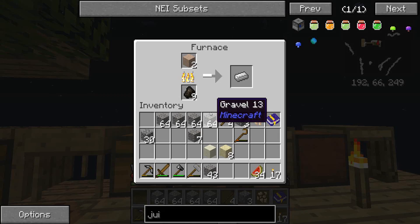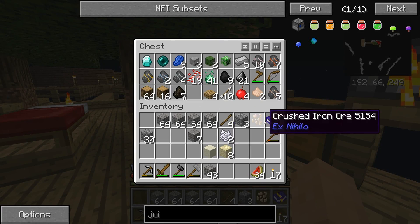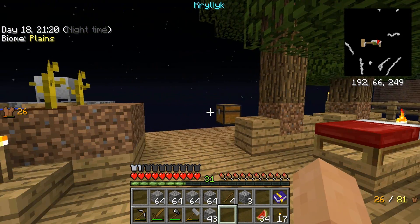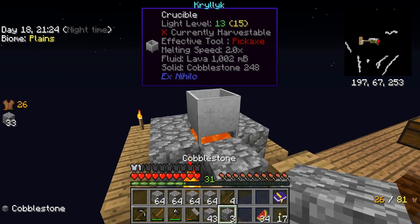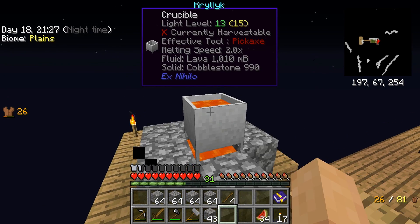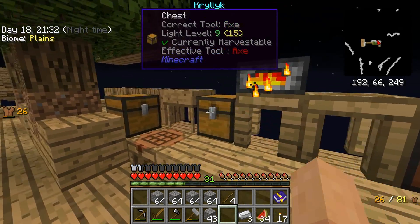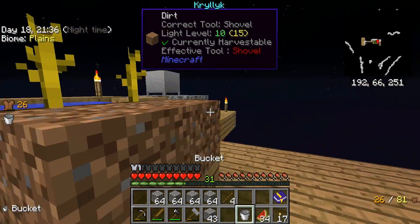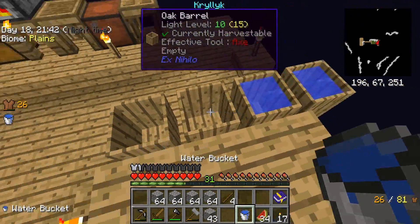The other problem I have is storage space — lack thereof, and it's going to get worse as we go. We're going to get ourselves a regular iron bucket. Let's get some lava cooking — we'll get our first iron bucket. Now I can fill up the barrels.